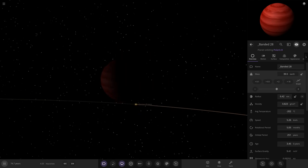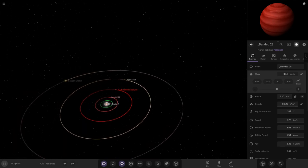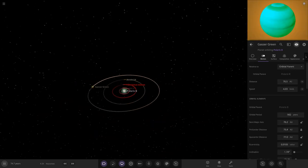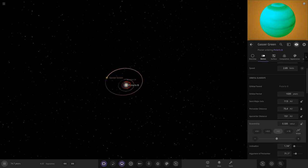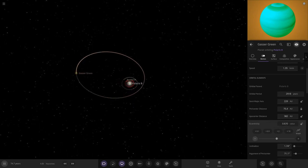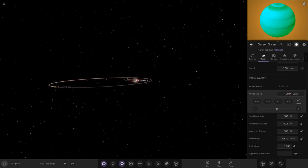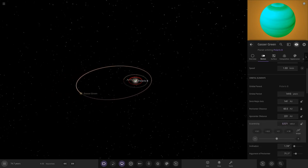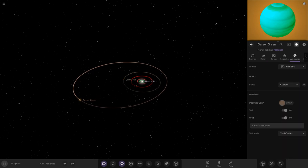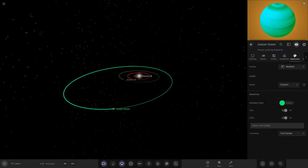More of an ice giant-like world on the outer edge — almost a Neptune equivalent far out. Then lastly the green gas giant, the furthest object in here. I think we'll give it an eccentric orbit to make things more interesting — just a little eccentricity. Color has to be emerald green — something like that, a nice emerald green.